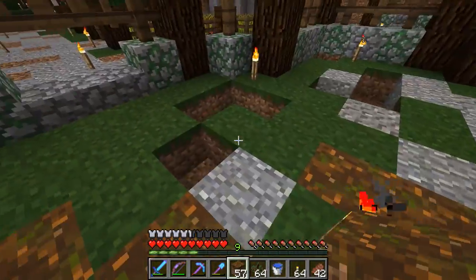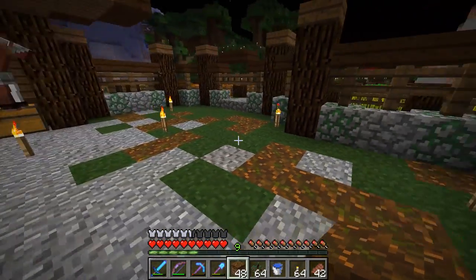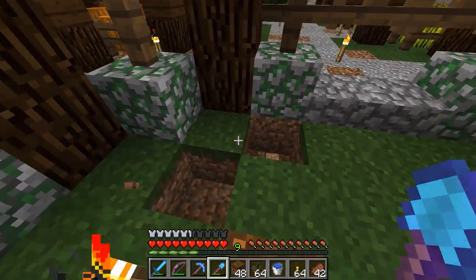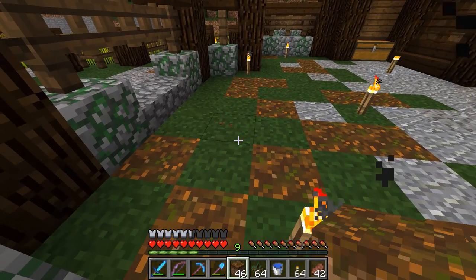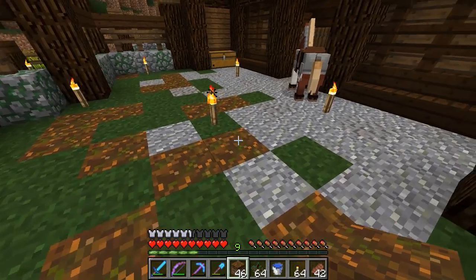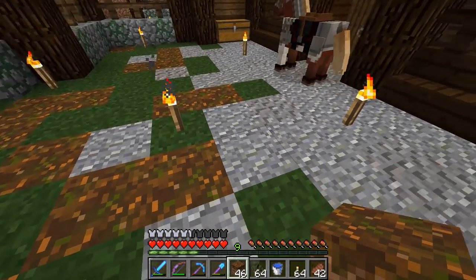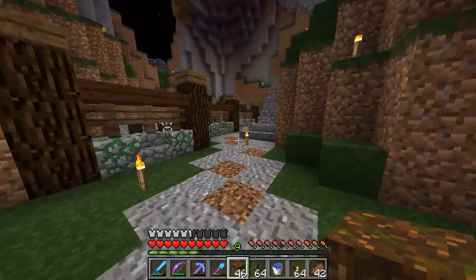I should probably get some coarse dirt as well to mix in here so it doesn't look quite so abrupt. I really like this grass color and I think it goes really well with the podsol. The only problem is there's a huge difference between the deep green grass and the very light gray podsol, so mixing in some coarse dirt in between should help.